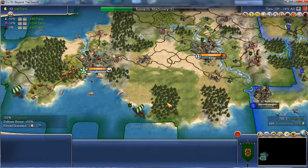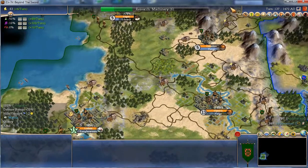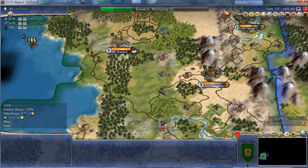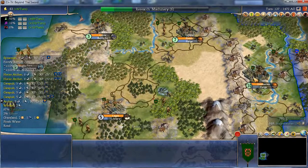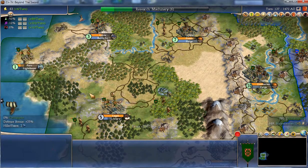Back to part four of this Civ playthrough example guide. This city I'm trying to specialise a bit to make it a high production city. These new ones I'm just going to build basics in them to get them up to speed.